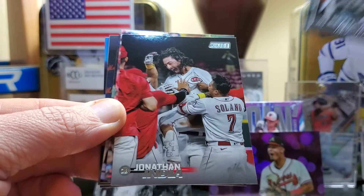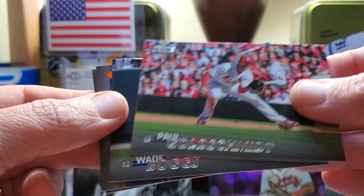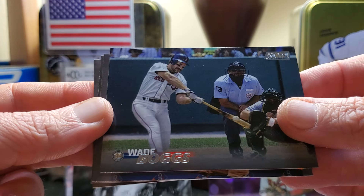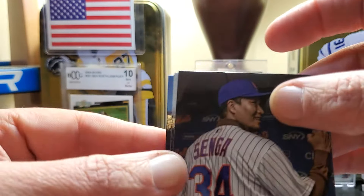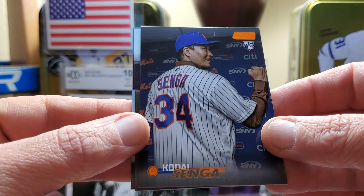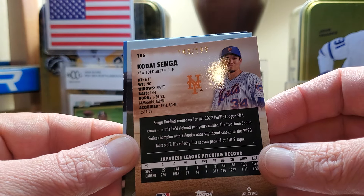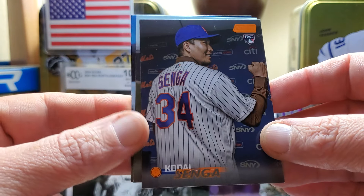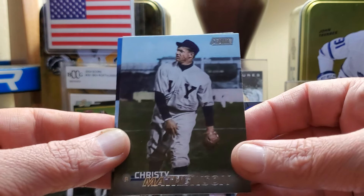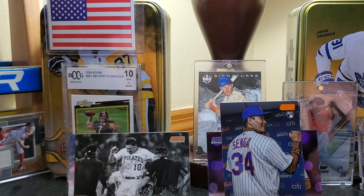Starling Marte, Drew Waters, Jonathan India. That's why people say this is a low-end product, but there are a lot of desirable things out of this. Your autos are on-card, a lot of parallels, a lot of photo variations — I feel like you can get your money back in this product. Wade Boggs. Some people are in it for that, Kodai Senga — runner-up for the Cy Young this year — so that's the first big rookie, and that's numbered at 199. I know some guys that would love that card. Kodai Senga numbered at 199 — that's a nice rookie hit. Christy Mathewson and Ty Cobb.